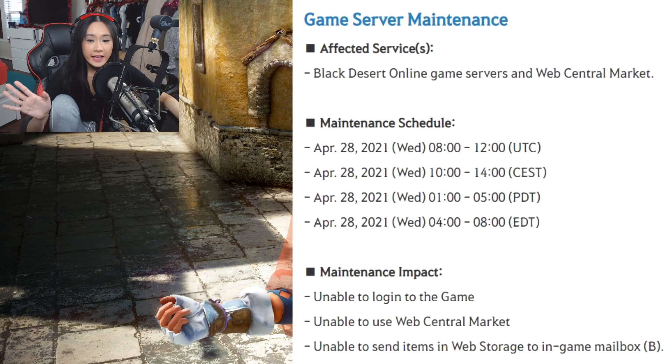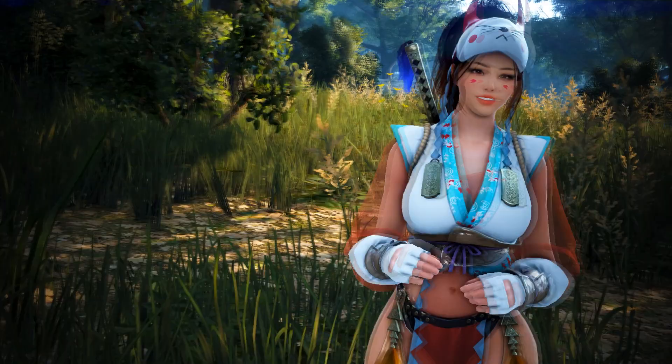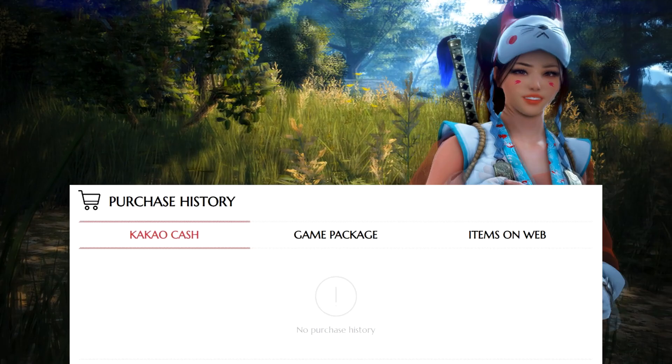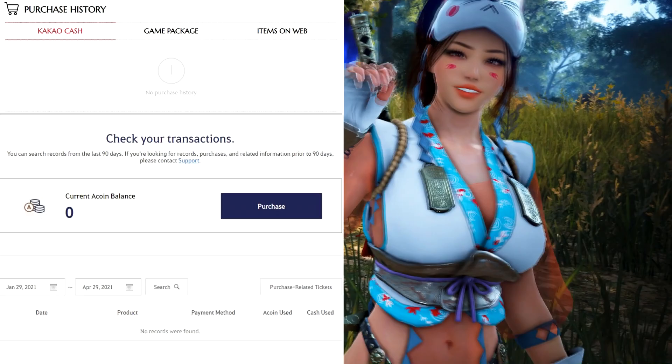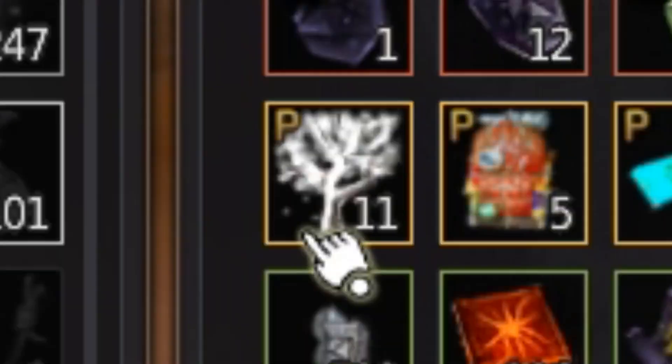Maintenance is done and servers are back up around 5 a.m. Pacific Standard Time. Recently I was able to snipe this White Wildcat costume — because it was on sale, I placed a pre-order on it and eventually got it. As you know, I am a zero pay-to-win player, meaning I don't spend any real life money in this game. This has been the case since Kakao published BDO and continues now that Pearl Abyss is publishing it — still zero pay-to-win.